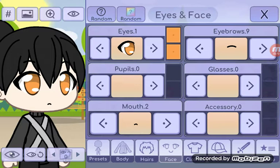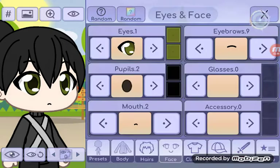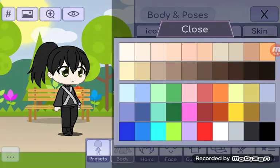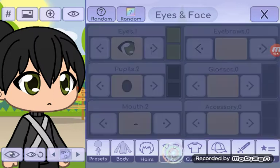I think I'm gonna go with my favorite eyes for this one. Sorry, I'm really tired, I just woke up. The eye color is going to be dark green. There we go, that's good. Now for the eyebrows, I'll take those away. And for the body and skin color, it's gonna be a bit darker than what it is — let's go there, close enough.